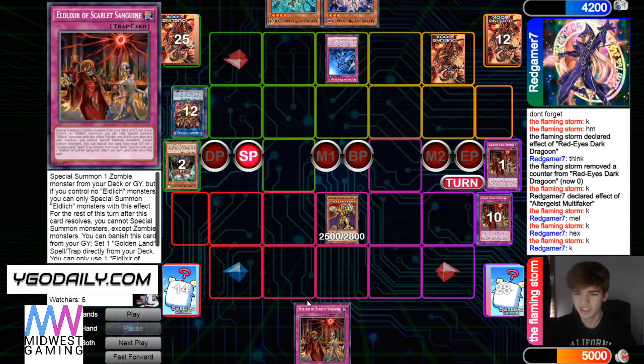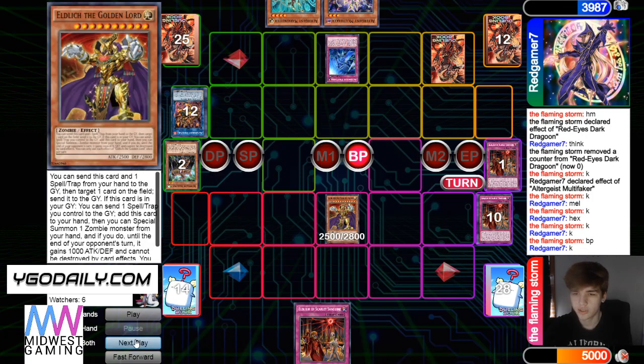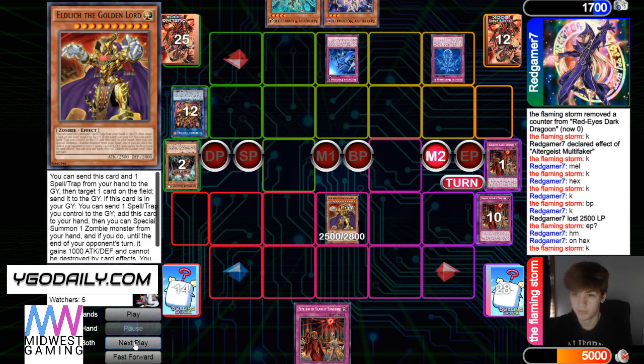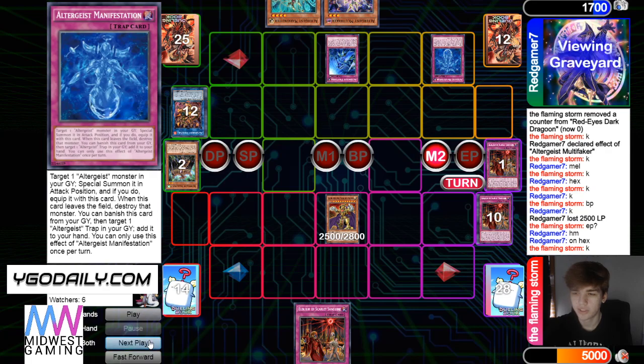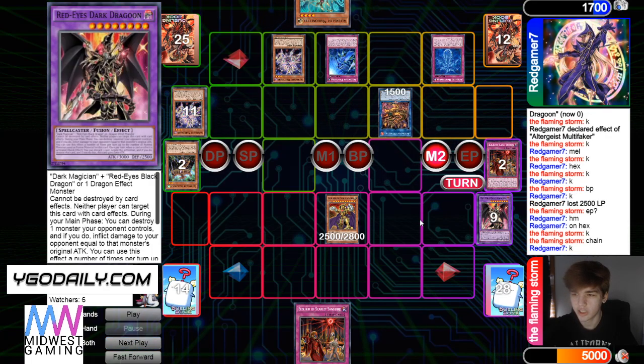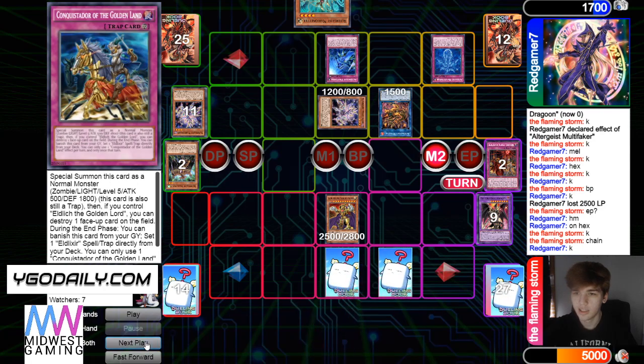Draw Scarlet — Scarlet — why? Why does this always happen on my channel? Everyone always just draws Scarlet after Scarlet. Attack for 25. Or they draw Cursed off the Evil Twin — it's just normal. Manifestation, bring back Hextia, and then drop Faker. Chain Scarlet and Grave effect — set Conquistador.